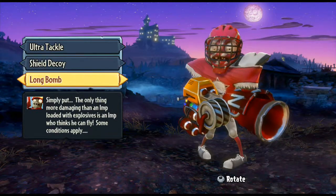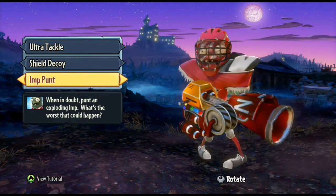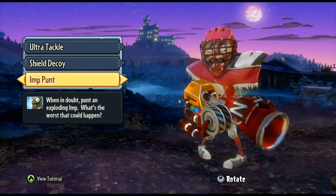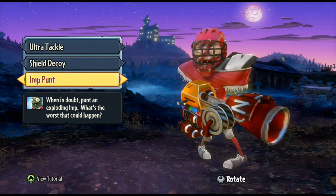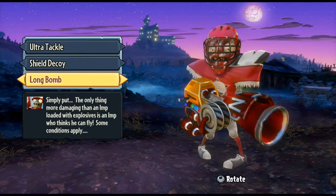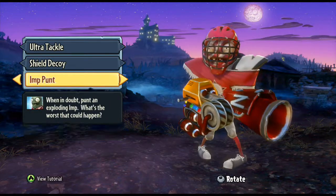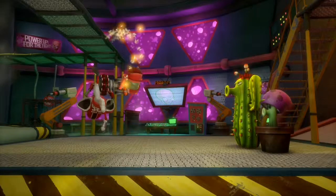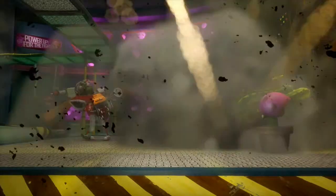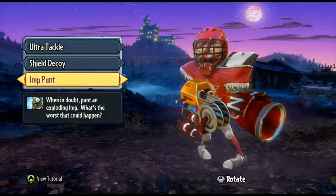Finally, the third ability is the imp punt. Basically it's an imp about the size of an American football — surprise, surprise, that's what you use it for. It explodes when you kick it towards people. You can also get the long bomb, which does exactly the same thing except it flies through the air a lot further. There we go — boom. The long bomb does the same thing but over a much bigger distance.